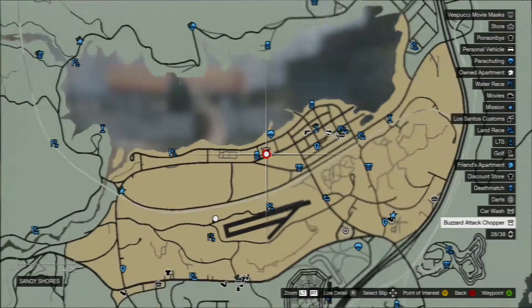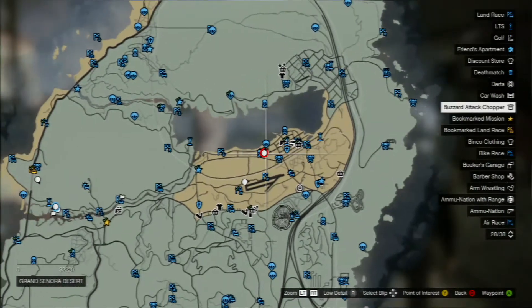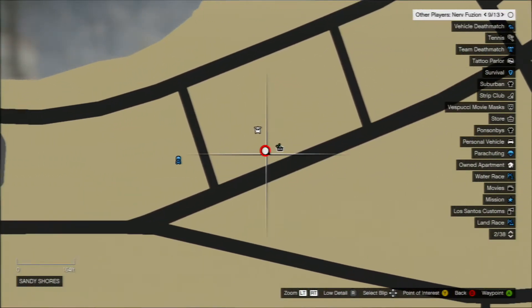All you want to do is go to this location shown on the map right now. Once you get to this location, you will come across a building that is the liquor store.